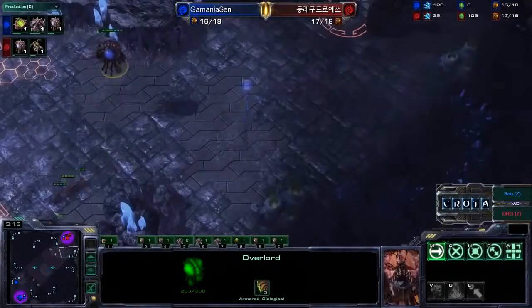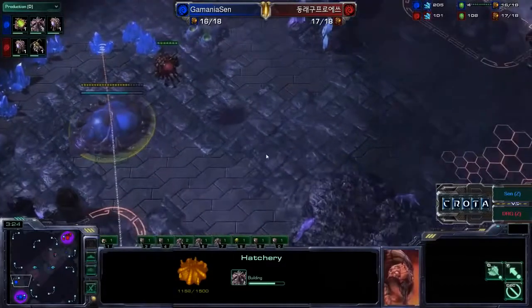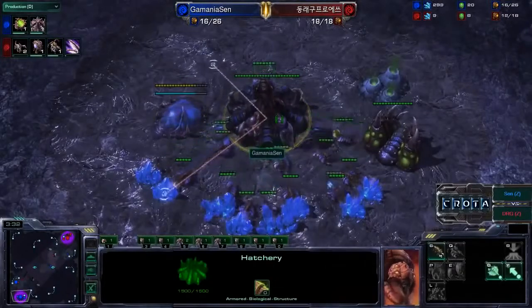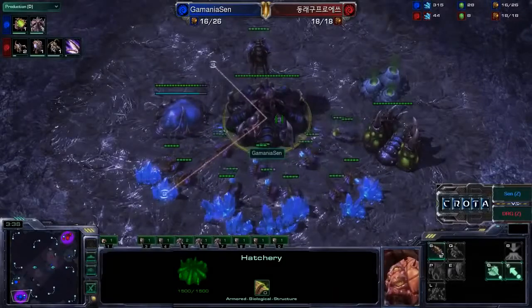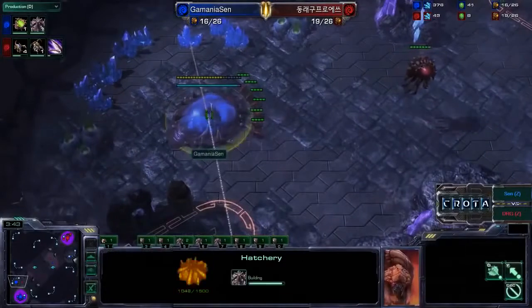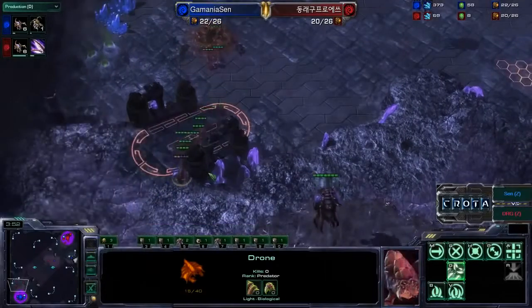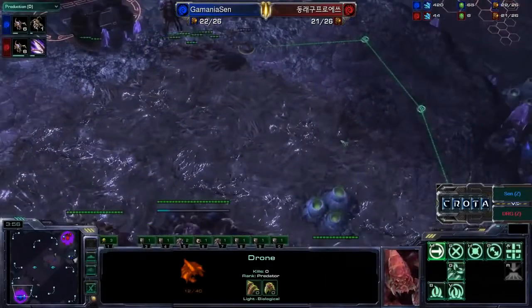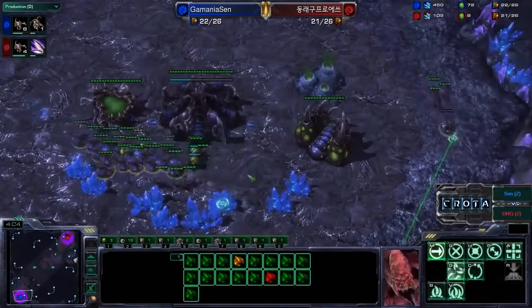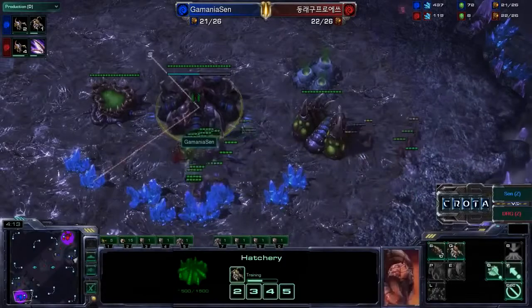No hatchery down over here at all, as the hatchery on the low ground may get destroyed. The Queen's larva still has only one larva available — a curious situation. I thought he would have at least two to three at this point to defend against these Zerglings. Six Zerglings are now slashing away at this hatchery. The hatchery is going to get cancelled. Metabolic Boost has been started by Don-Rae-Goo. The Drones of Sen are now trying to stick together and — doing a beautiful flank there — taking down a good number of Zerglings.